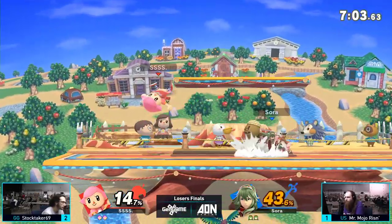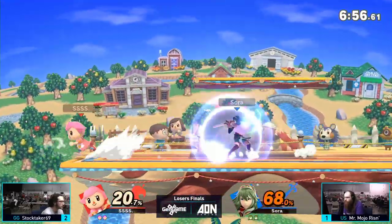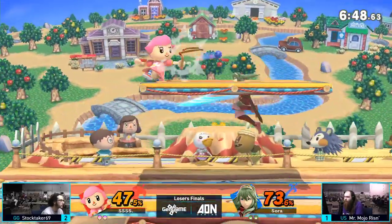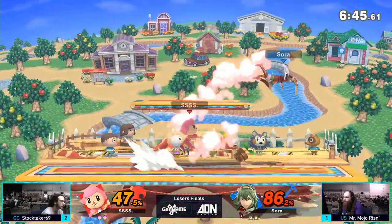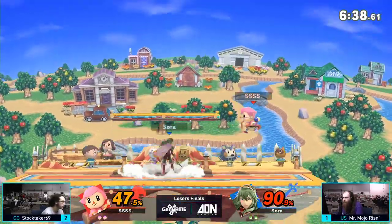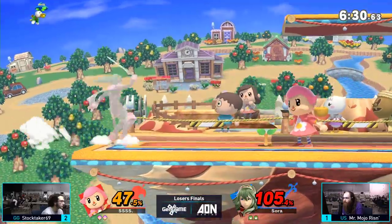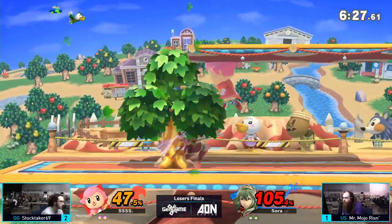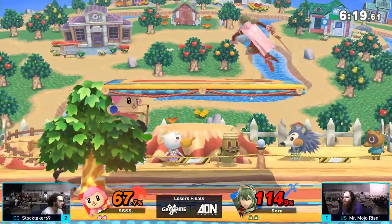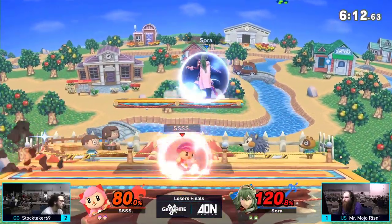Regardless, he was able to even it up. If he plays this stock like last stock minus the early KO, he's going to be sitting pretty. It's worth noting that Stocktaker has a lot of experience in this matchup against Mr. E, where a lot of early Ultimate was spent with him as Villager fighting off against Lucina and Marth. Marth is a character we really don't see very often anymore — most people stick with Lucina, but I heard Leia has been trying him out again.